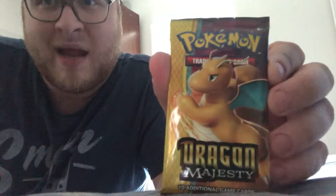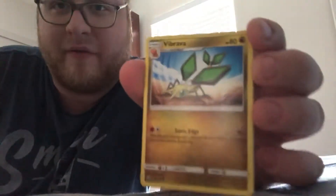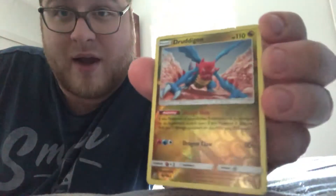Going to go ahead and open up this Dragon Majesty pack — sounds pretty cool. I've never opened one of these before. Here's the code card. And we've got a Dratini first card. A Swablu — actually a Dragon type. Vibrava, one of my favorites from Pokemon Ruby on Game Boy. Wishiwashi. Salandit. Druddigon Reverse Holographic — nice card there. And a Feraligatr Holographic, that's pretty cool. And we've got our Steel Energy.